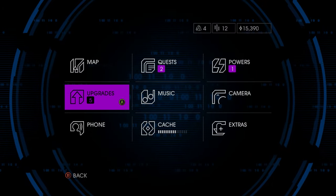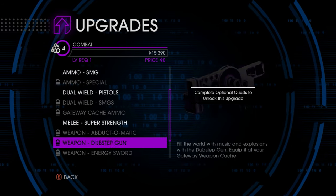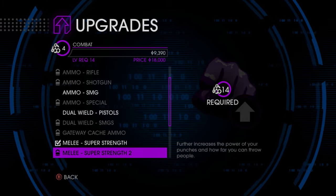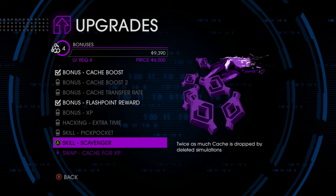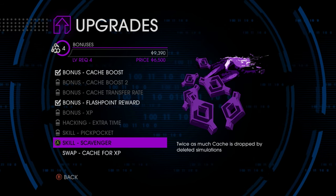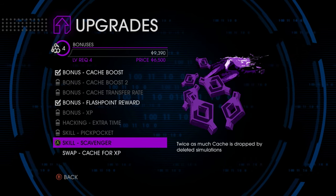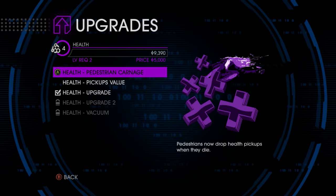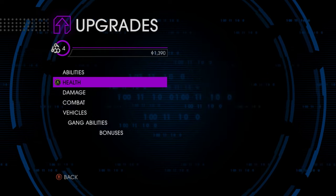So let's just hope that it still is. But first, since we leveled up, let's try and get an upgrade. Got combat — ammo for the SMG, dual-wield pistols, not bad at all. Melee super strength — I like that. Oh, you can throw people! Let's just get that immediately, I like throwing people a lot. There's bonuses — twice as much cash dropped by deleted simulations, or cash for XP. Minor reduction in damage taken, and pedestrians drop health. Let's just go with stuff that will keep me alive for now.